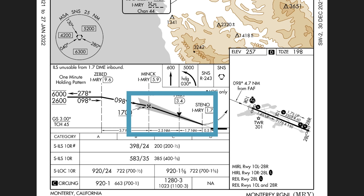The glide slope signal is broadcast on a different frequency than the localizer, but we only need to know the localizer frequency to use the ILS.